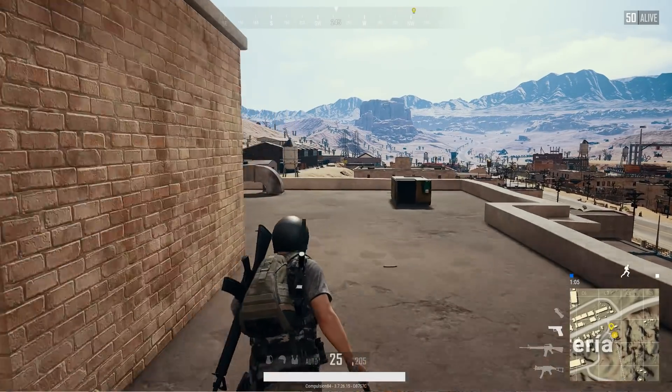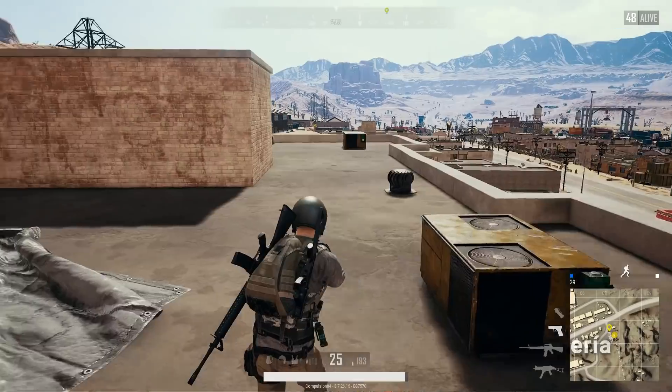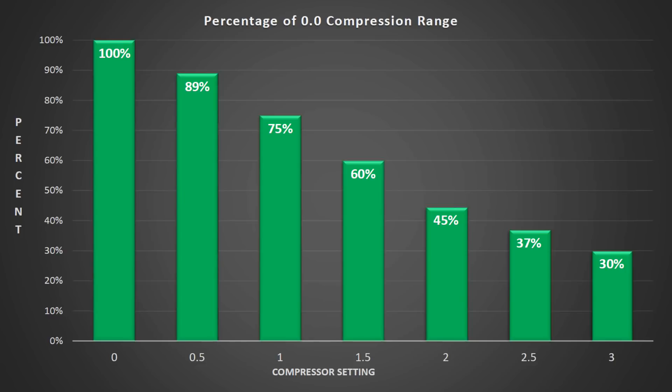The final test was shooting the Glock 18C on a roof in the middle of nowhere — same thing, ran around and fired. For this test I used finer intervals: 0 to 3 (i.e. 0–30% compression) at 0.5 increments. The delta starts at -27 dB; at 0.5 it goes to -24, at 1 it's -18, and at 1.5 it's -16. As a percentage of the original range: 0.5 = 89%, 1 = 75%, 1.5 = 60%, 2 = 44.5%, 2.5 = 37%, and 3 = about 30%. So even at a setting of 3 out of 10 you're removing roughly two-thirds of the audio range between running and gunshots.